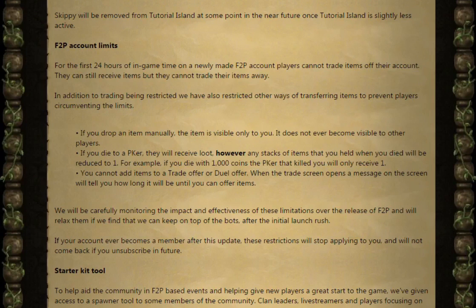In addition to trading being restricted, they've also restricted other ways of transferring items to prevent players circumventing the limits. So if you drop an item manually, the item is visible only to you — it does not ever become visible to other players. If you die to a PKer, they will receive loot. However, any stacks of items that you held when you died will be reduced to 1.